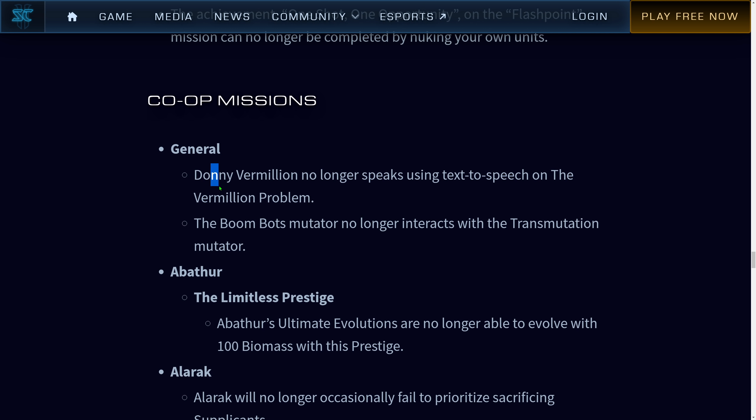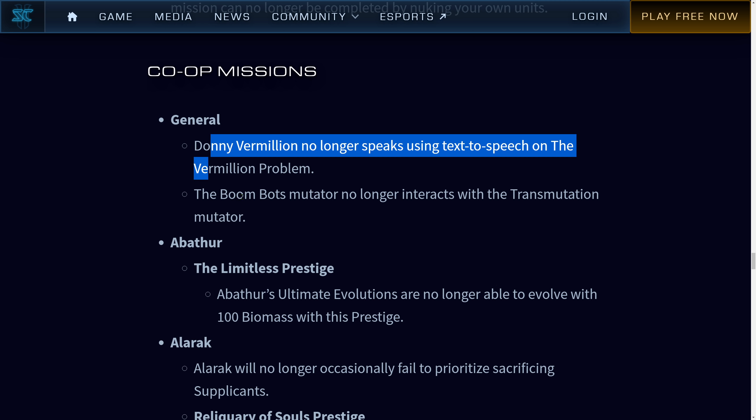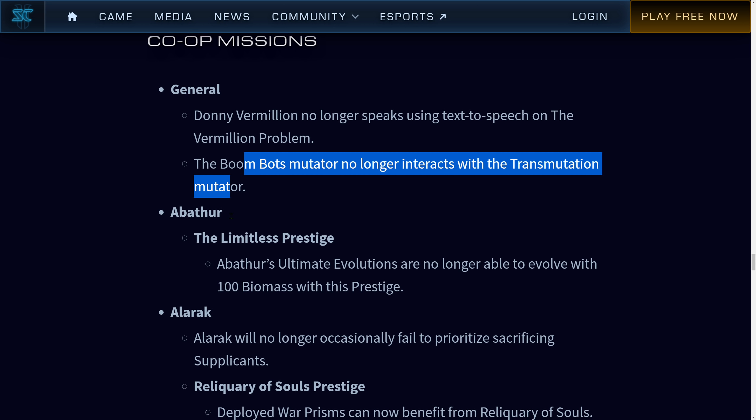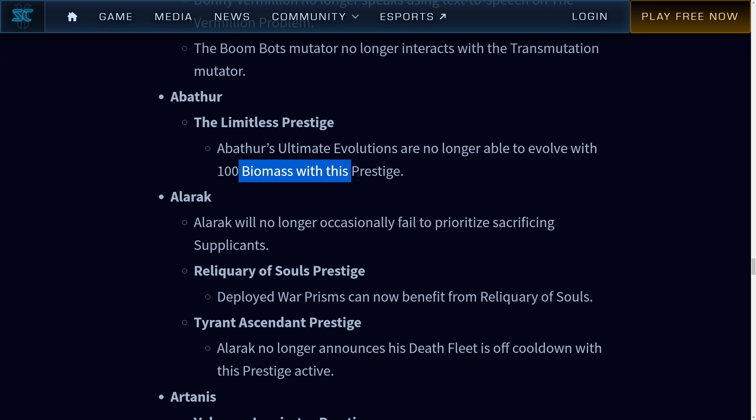Co-op missions bug fixes — Donnie Vermillion will no longer use text-to-speech. That was funny but it doesn't sound like Donnie Vermillion. Boombot Mutator no longer interacts with Transmutation Mutator — that would have been a funny cheese. The Limitless Prestige — Abathur's Ultimates are no longer able to evolve with 100 biomass. It feels like they're reinforcing how slow they want Abathur's ramp up to be. I'll just not use Limitless at all.